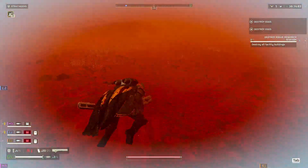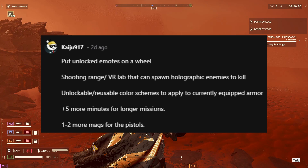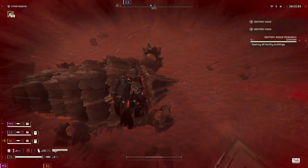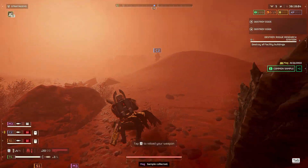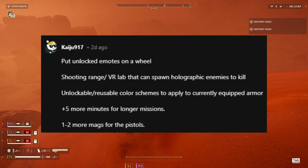To start this out, Kaju said: put unlock emotes on a wheel, a shooting range or VR lab that can spawn holographic enemies to kill — I think that would be fantastic, some kind of dummies so you can test out new weapons and different combinations. Also unlockable reusable color schemes for currently equipped armor, plus five more minutes for longer missions and one to two more mags for the pistol.